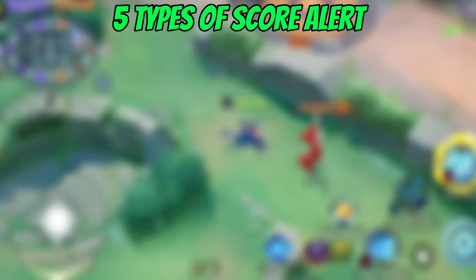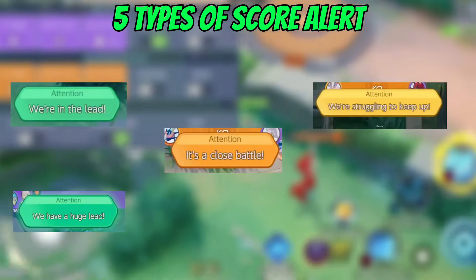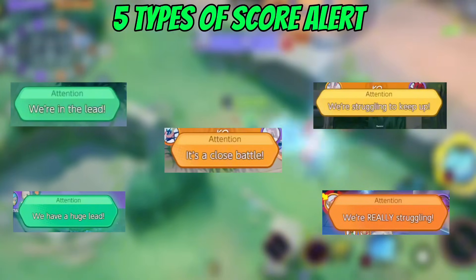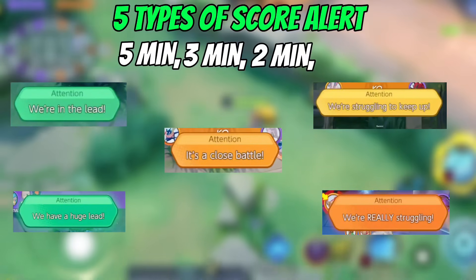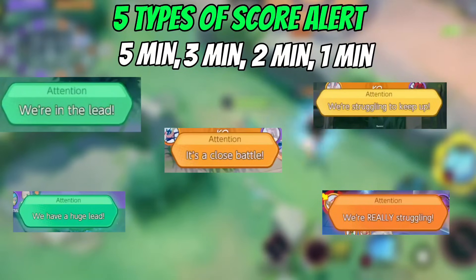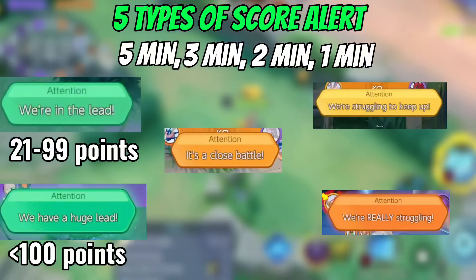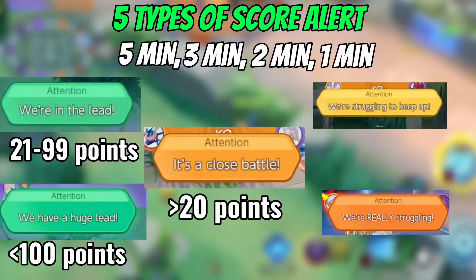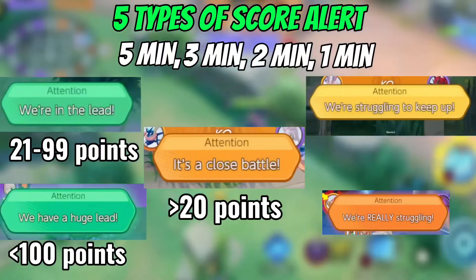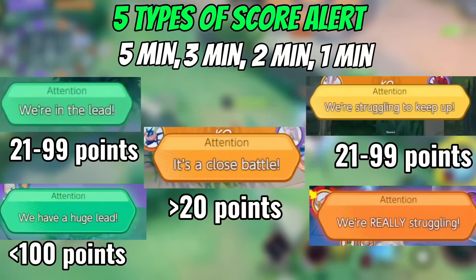Typically, there are 5 types of Score Alert in Pokemon Unite: 'We are in the lead,' 'We have a huge lead,' 'It's a close battle,' 'We are struggling to keep it up,' and 'We are really struggling.' These Score Alerts show up at the 5-minute, 3-minute, 2-minute, and 1-minute marks. 'We are in the lead' means your team is winning by 21 to 99 points. 'We have a huge lead' means winning by above 100 points. 'It's a close battle' means a difference of 20 or fewer points. 'We are struggling to keep up' means losing by 21 to 99 points, and 'We are really struggling' means losing by above 100 points.